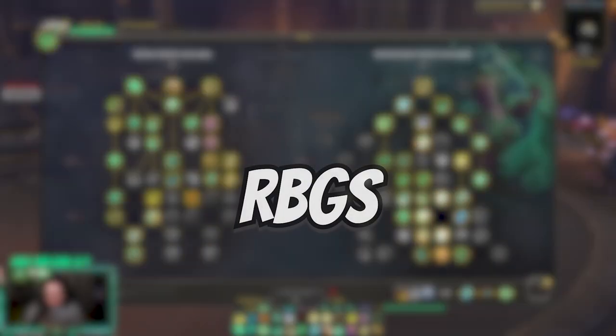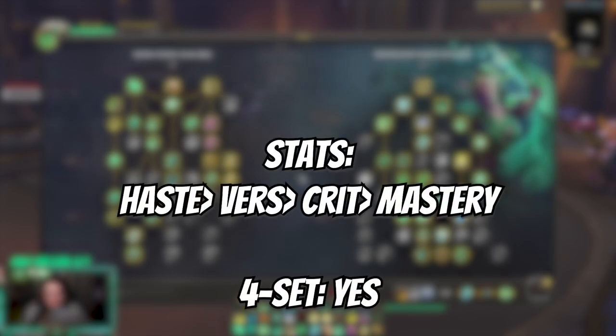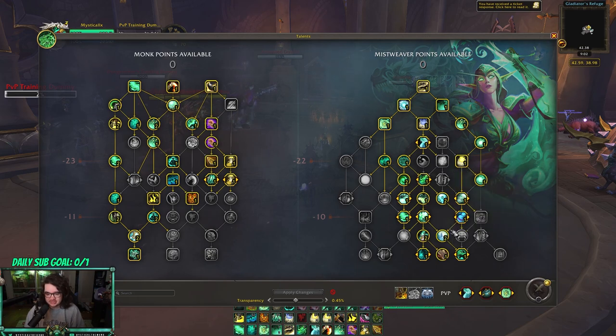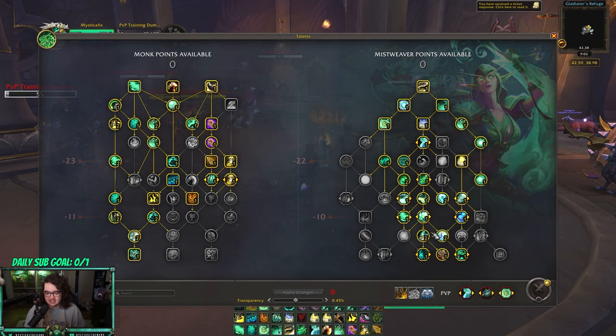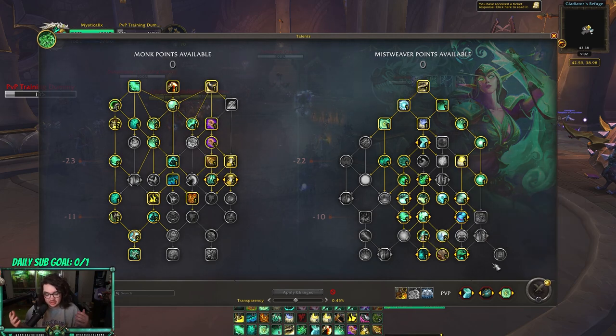I didn't forget about RBGs. This is the build I run for RBGs — not much has changed since last patch. For stats you want haste/verse again, getting a lot of value out of your HoTs, Misty Peaks, and Dancing Mist. Dancing Mist gives you a chance to spread to a nearby ally, and Misty Peaks procs Enveloping Mist off of Renewing Mist ticks. On top of that, Invoker's Delight gives you a ton of haste.